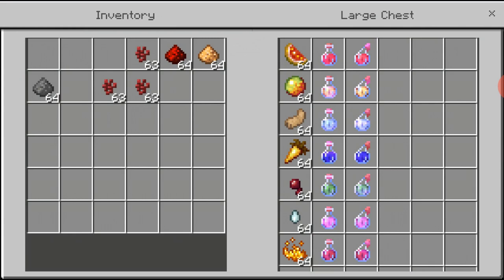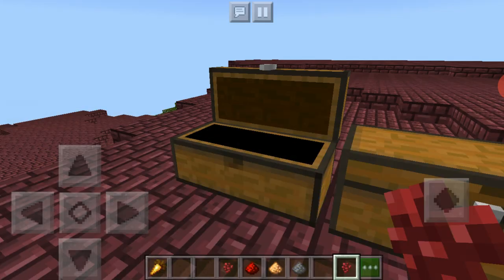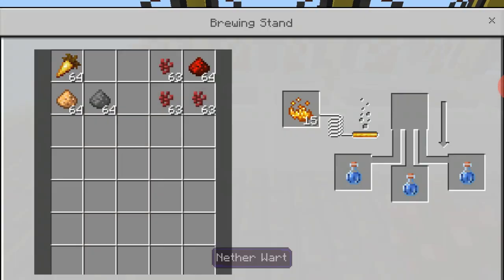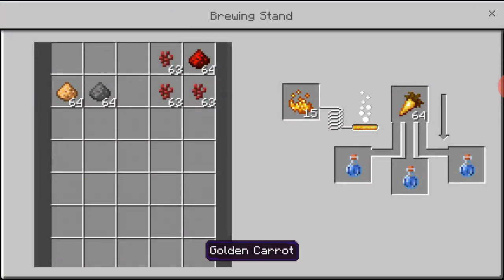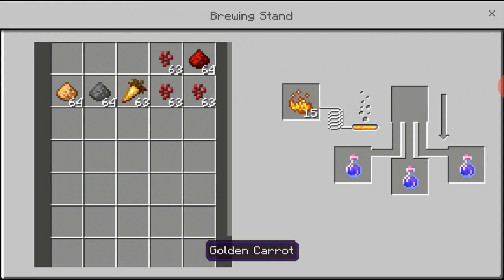The next thing you want to do is get the ingredient you want. Let's say I want to make a night vision potion, so I'm going to get my golden carrot right here. I'm going to put it right in there and it will brew into a night vision potion — and there we go, we've got three night vision potions.